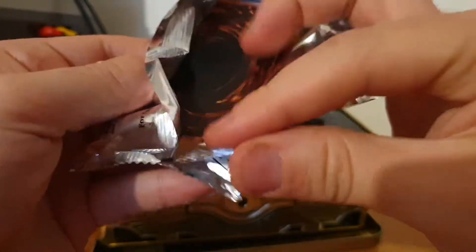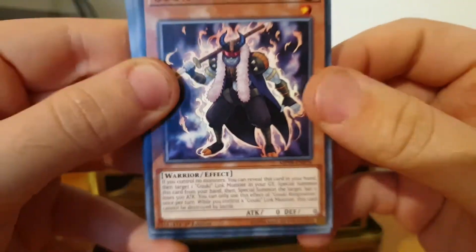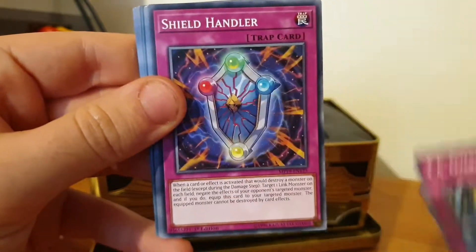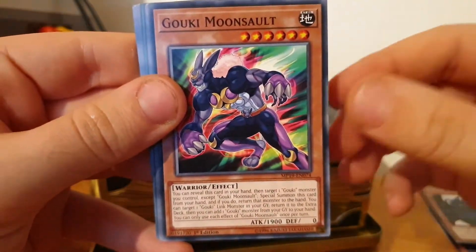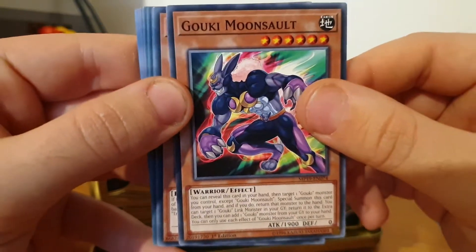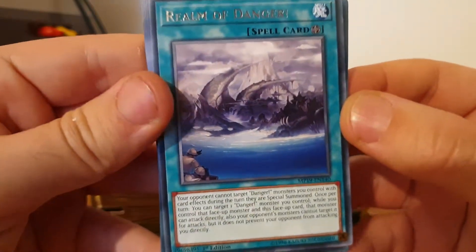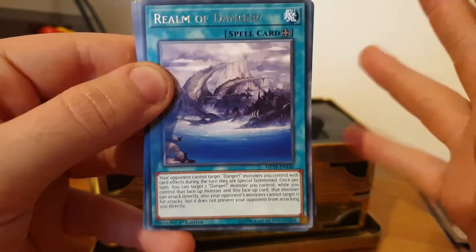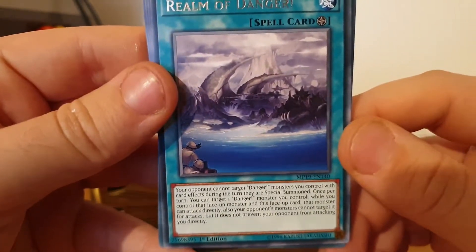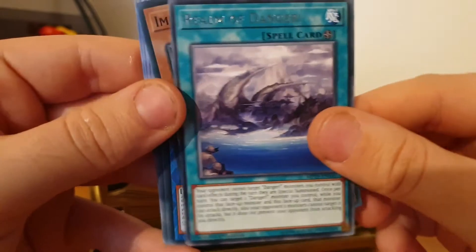Let's open these packs up and find out what we get. We've got Gooky Ring Trainer, FA Overheat, Shield Handler, Psynet Ritual — looks pretty good in terms of artwork — Gooky Moonsault, Trickstar Nightshade, and Realm of Danger — that just sounds like a really badass card. I think the Danger archetypes are supposed to be quite good if you know how to use them — gimmicky, but actually quite tough to go up against if you build it right. So I guess that's their field spell card.